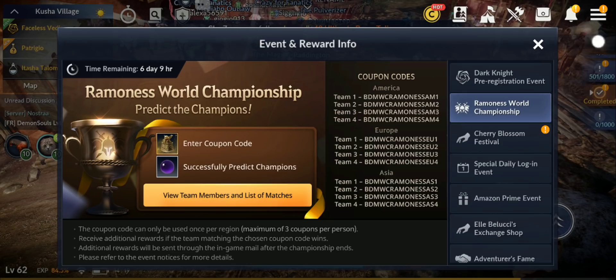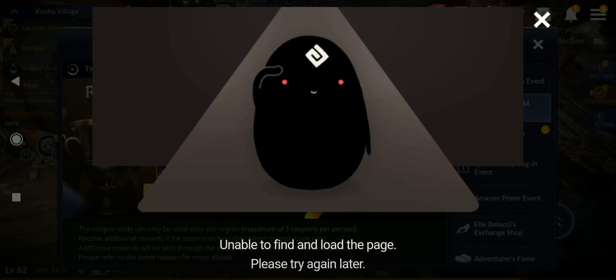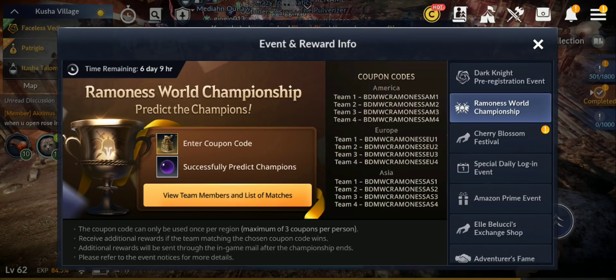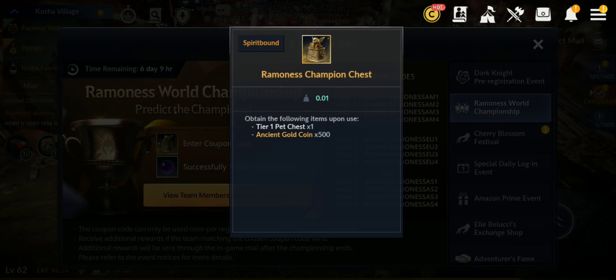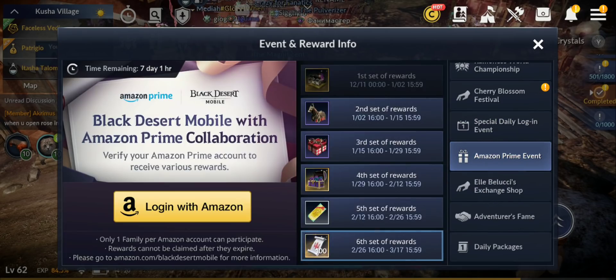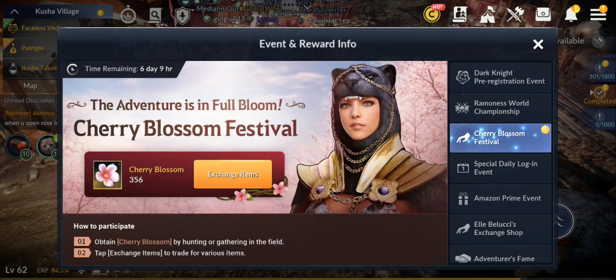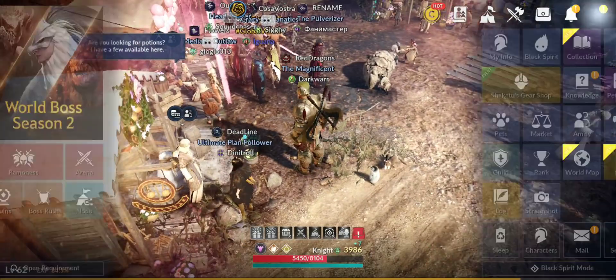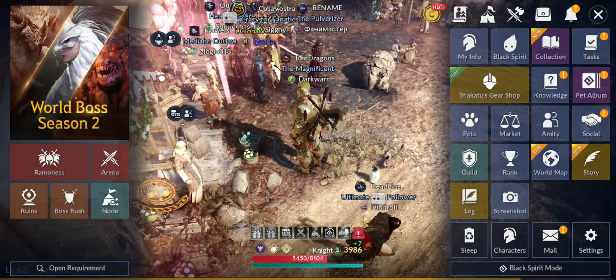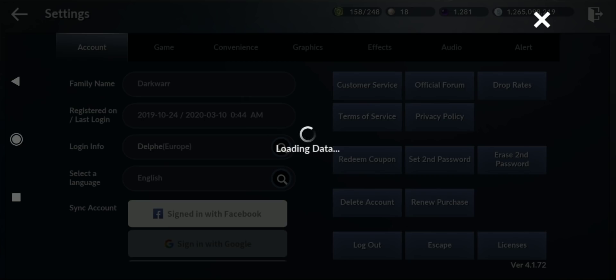If you successfully predict, you get an extra 200 black pearls for each prediction, so up to 600 black pearls if you get them all right. You don't have to rush — there is time, about one week. The last teams for the championship are not yet known, so you have to check back. I'm gonna search and maybe make a video telling you which teams I think will win for each region, because the 600 extra black pearls are useful. It's a cool event — why not get free stuff and free pets.